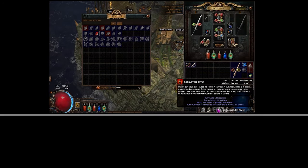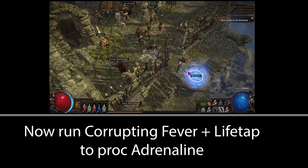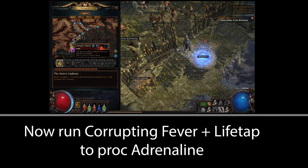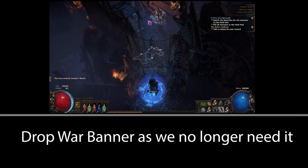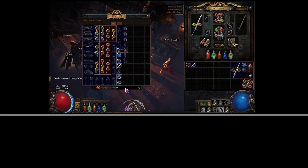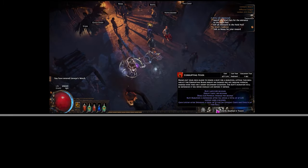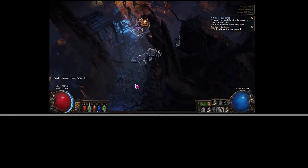At this point go back to Act 2 and buy Corrupting Fever and link it to Life Tap, which you can buy in Act 1. Check on your skill bar that this skill uses over half your life. At this stage also pick up and run Blood Rage from Act 2 for frenzies when clearing. You'll soon pick up the onslaught-on-kill nodes, so progressing through zones with Adrenaline, onslaught and kill is really really quick.